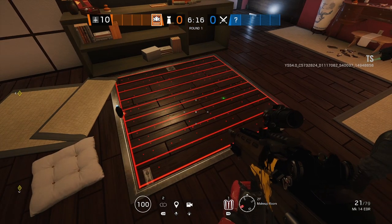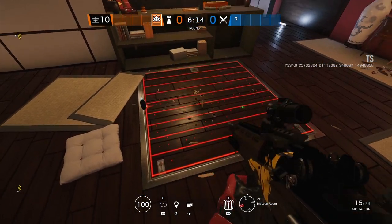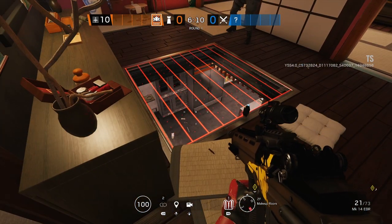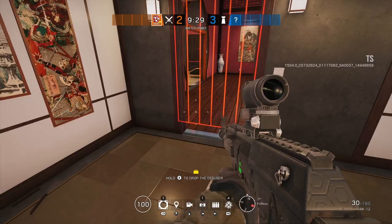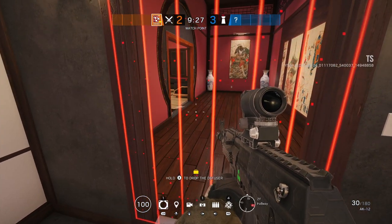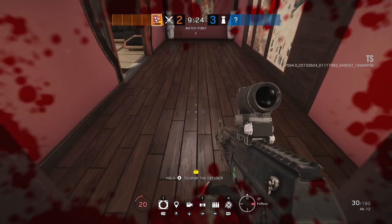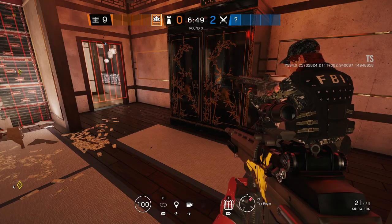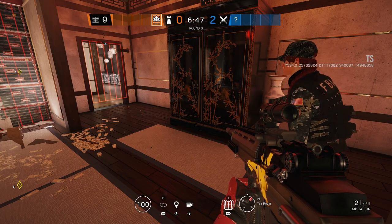The laser gate will switch off when a defender comes close to it so they can walk through safely. If an attacker walks through it they will take 40 damage. However, if that attacker lingers in the doorway they will take 2 ticks of damage — so they actually take 80 damage total.